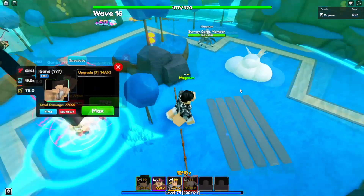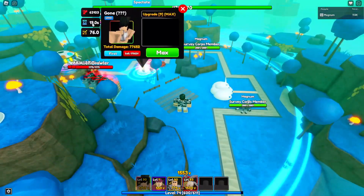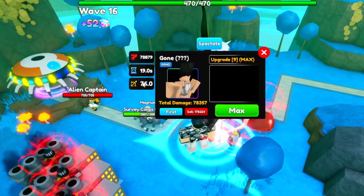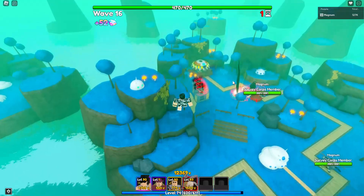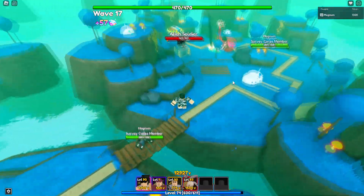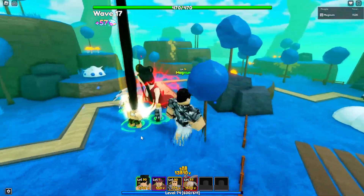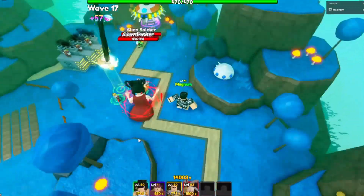Now with the ability active and his range upgrade, he does 76 range — he literally covers the whole map — and his SPA drops to 19 seconds. Buffed with Erwin, he's doing about 79k damage with a 19-second SPA and 76 range. Placed centrally, he'd cover the entire Namek map and hit any enemy anywhere.